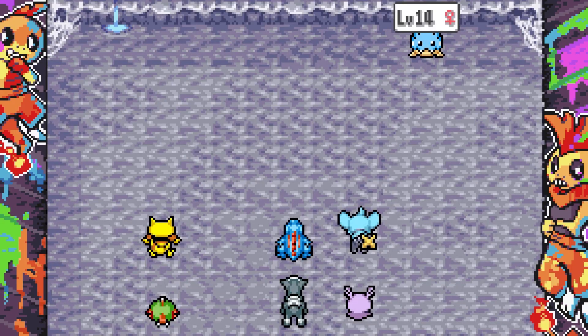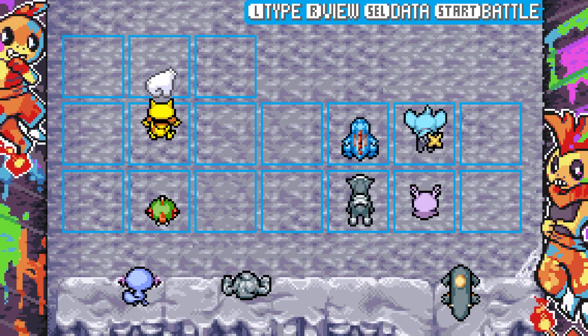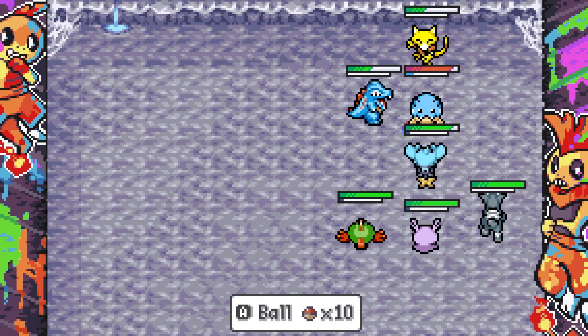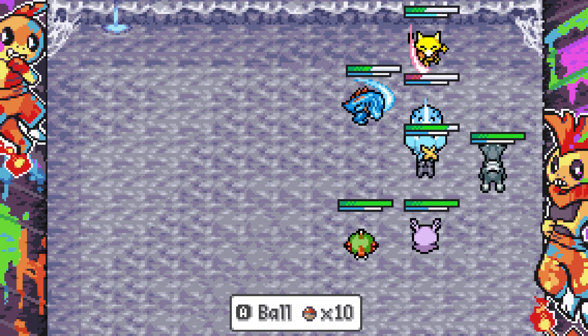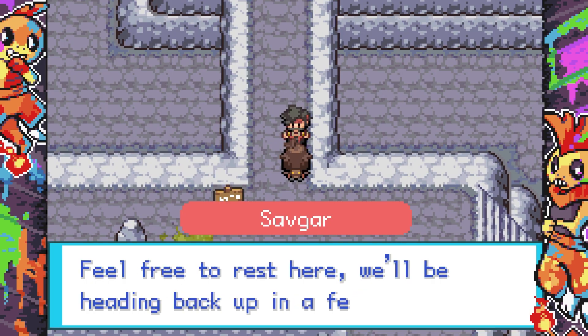We're level 15 total now. Unfortunately Sneasel doesn't evolve for a while. Contrary to popular belief, I actually don't hate Sneasel — I just don't really like Weavile that much. So I won't be capturing this Sneasel, but I will take great pleasure in it dying. Farewell! Nice, we're heading back up to camp in a few minutes.